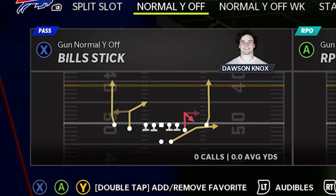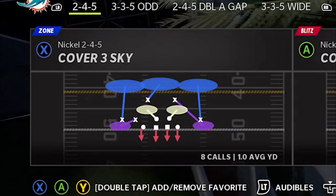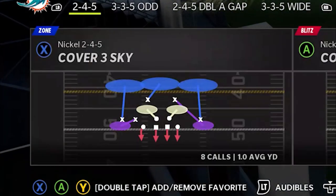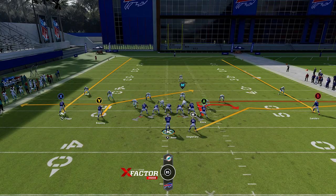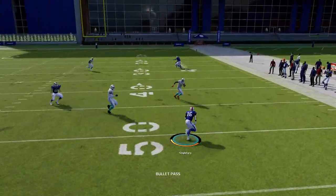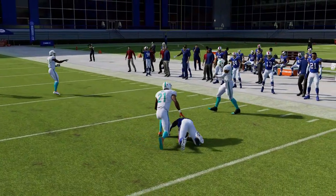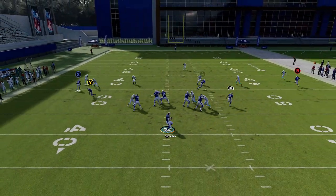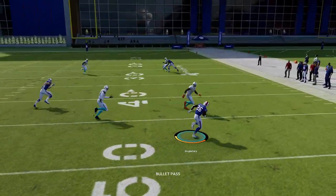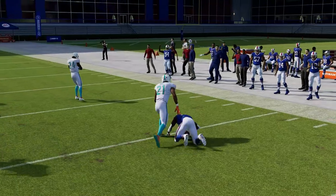Next up we're going to go over cover three using the exact same play — back to the Bills sticks. On the defensive side, we're going with cover three sky, although cover three match is going to be about the same. Typically against cover three zones, they are weak underneath because the cornerbacks drop back pre-snap, making it very easy to complete passes to the running back. The running back is running something called essentially a table route. It's not going to be a huge play, but if you have a fast running back, a lot of times you can just check it down underneath — he has a lot of space for an easy catch and run.